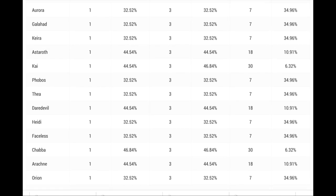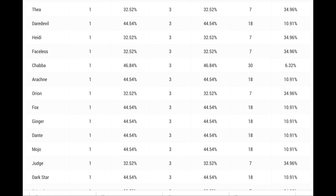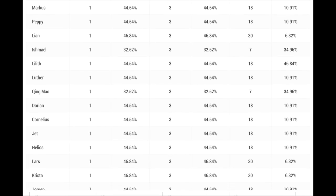For example, you can see that Aurora — if you already own Aurora and you get Aurora soul stones in the chest — the chance to get one fragment is 32.52%. The chance to get three fragments is 32.52%. And the chance to get seven fragments is 34.96%. And this is only if Aurora is one of your top five heroes and only if it's a hero that you already own.